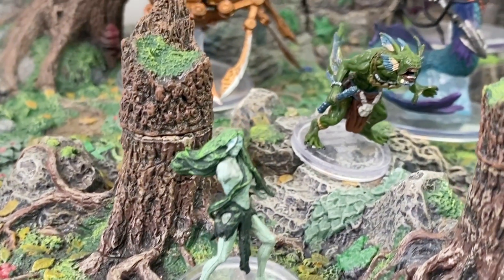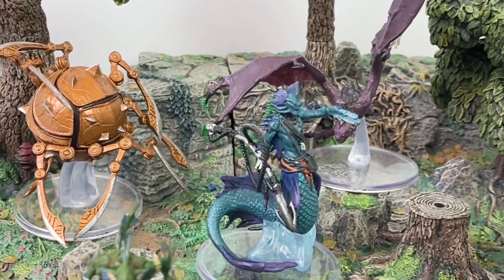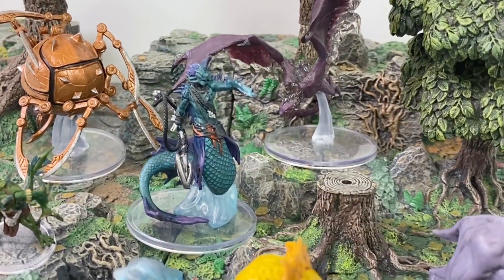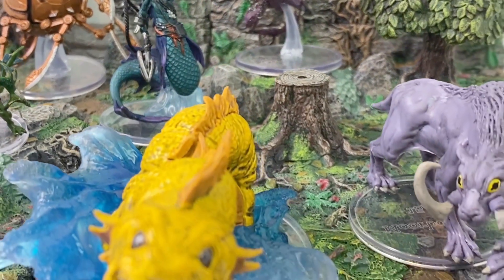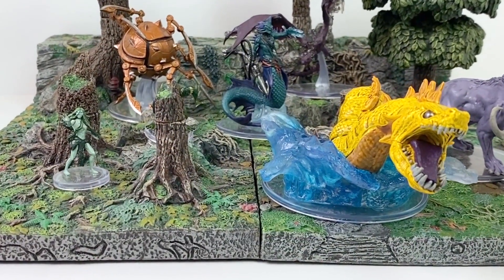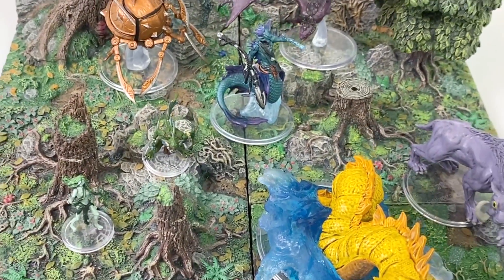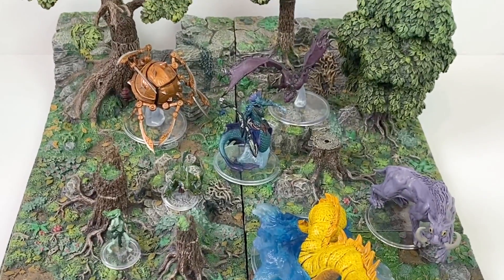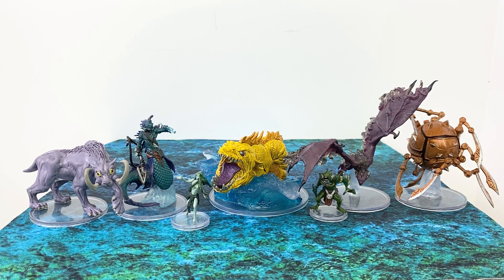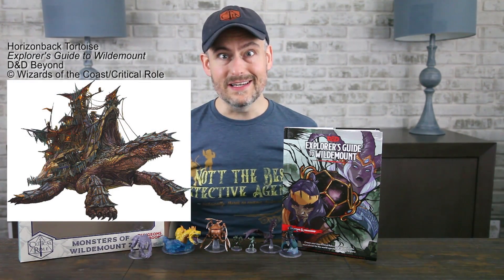I'm really afraid that folks are going to pass up on these mini sets because they aren't fans of Critical Role or just don't know what it is. These are some fantastic minis and creative monsters to throw into whatever campaign you're running. While most of these minis are wholly unique creatures, it's great to get additional types of Mero and Sahuagin. With its focus on underwater creatures, this set is awesome if you're playing something like Ghost of Saltmarsh, Skull and Shackles, or even the Ruins of Asland. Let me know in the comments which of these creatures you like the best, and what do you think the chances are of us getting a Horizon-backed tortoise mini?